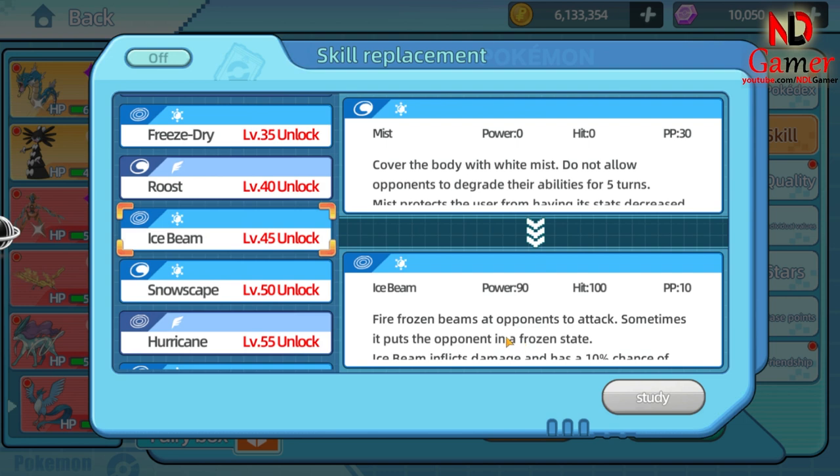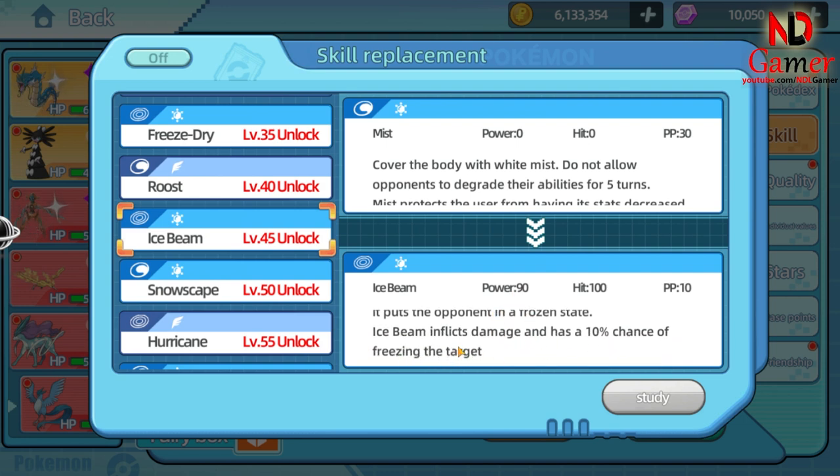The first must-have move is Ice Beam, which has high damage and a chance to freeze the opponent.